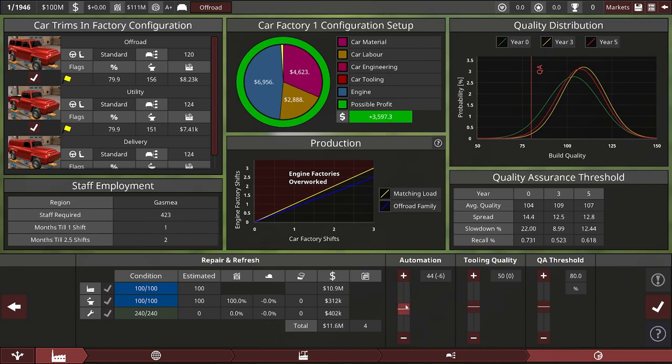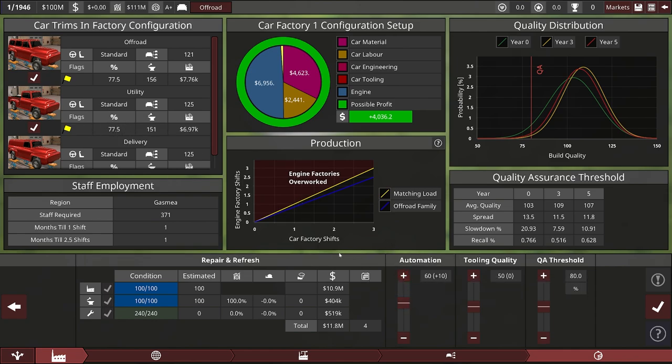We need to check if automation is too low or too high. As we increase automation, efficiency reduces but throughput is higher, which offsets that up to a point — and it nets higher profits, counterweighted by the increase in cost here. The major and minor tooling costs are not shooting up massively just yet. Tooling quality — I want to push that higher. QA threshold will slow it down, but we do need the quality to kick up our reputation.